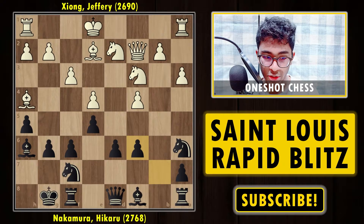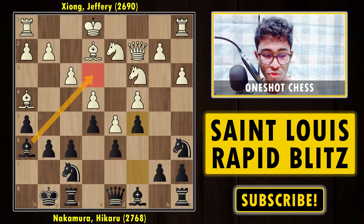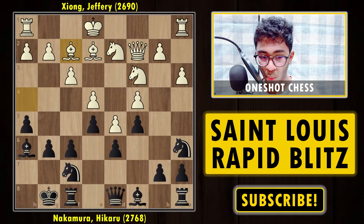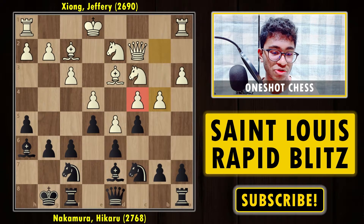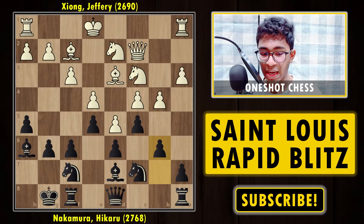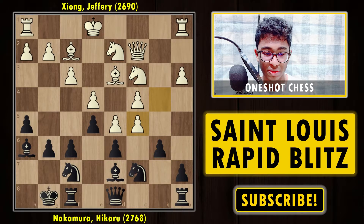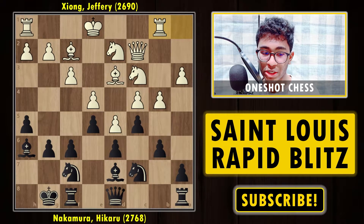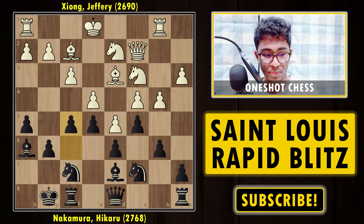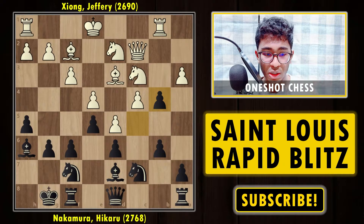We have Bf2, simply covering up the dark squares, as there's a good square for the bishop on e3. Then Nc7, Bd3, Bd7 — developing the piece. b4 — finally white is trying to play on the queenside. b6 — Hikaru is not allowing white to simply attack; white takes, black takes, and the pawn structure is equal. Rd1 — white is not trying to simplify, keeping the position complicated.